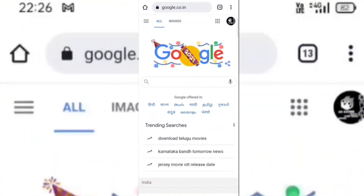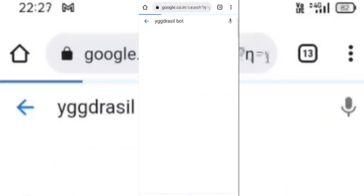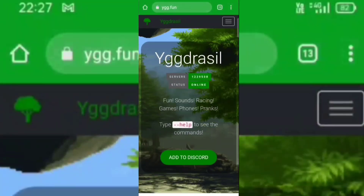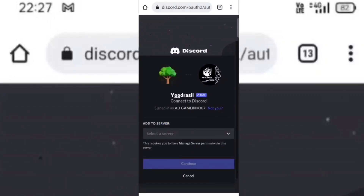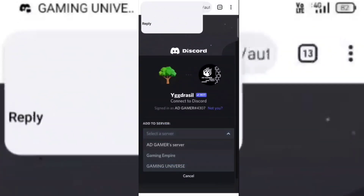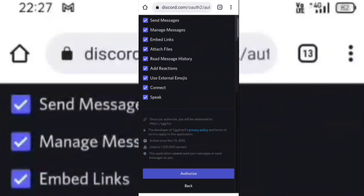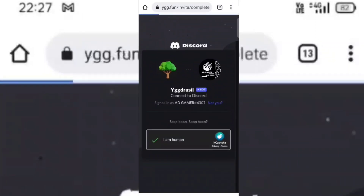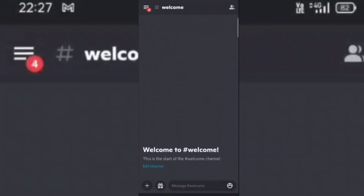Now go to Google and invite the YggDrasil bot. I have given the link of this bot in my description box. Select your server. Now go to the welcome channel topic and type exclamation mark welcome exclamation mark.